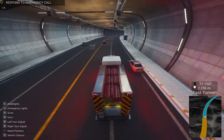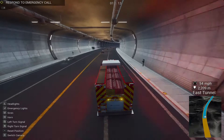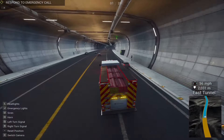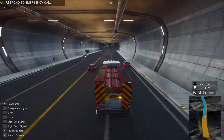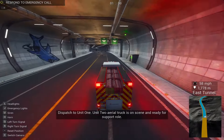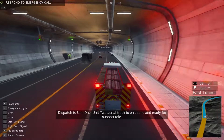Fire on the shell — Unit 1, Unit 2, fire on the shell. Dispatch to Unit 1: Unit 2 Aerial Truck is on scene and ready to take on support.